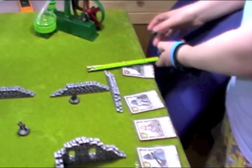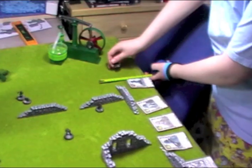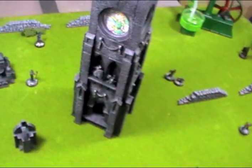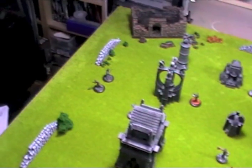Once the Ripper is deployed, Holmes and Watson can also deploy within 6 inches of the opposite table edge. I'm going to deploy these guys over here and move them to their 6 inch maximum out, but that's the edge they're going to be on.